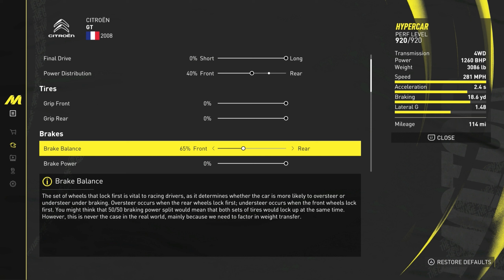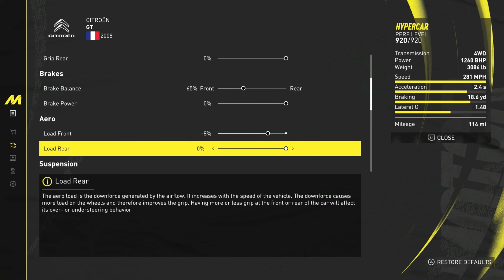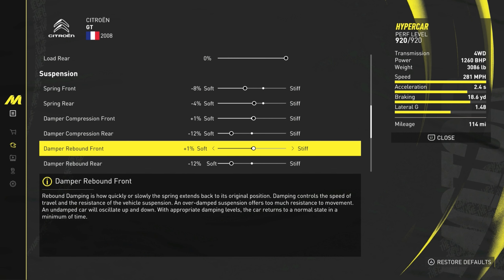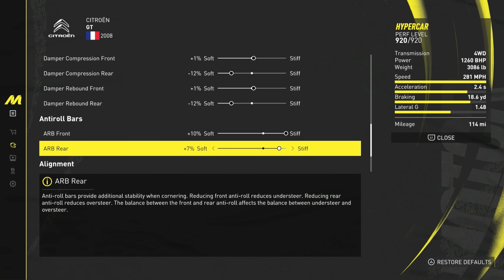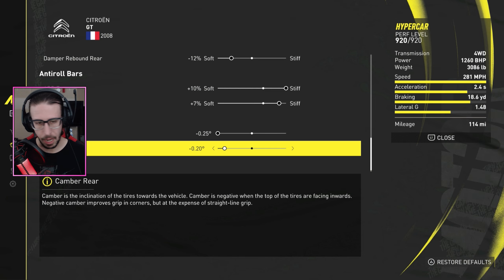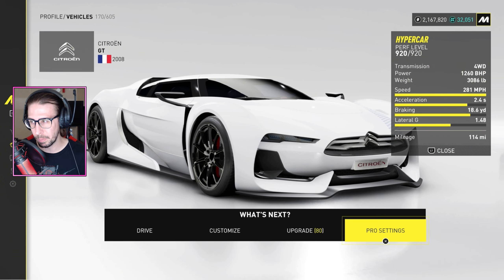Brake balance: 65. Aero load front: negative 8. Spring front: negative 8 soft. Spring rear: negative 4 soft. Damper compression front: plus 1 stiff, negative 12 soft on the rear. Damper rebound front: plus 1 stiff, negative 12 soft on the rear. Anti-roll bars: 10 stiff on the front, plus 7 stiff on the rear. Alignment: negative 25 front, negative 20 rear. I messed with this car for a while — it's damn good. This thing is a sleeper and definitely a top competing hypercar.